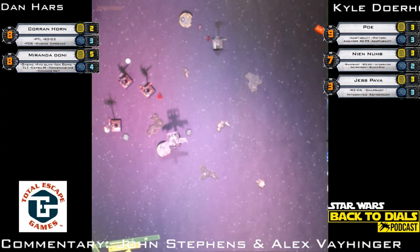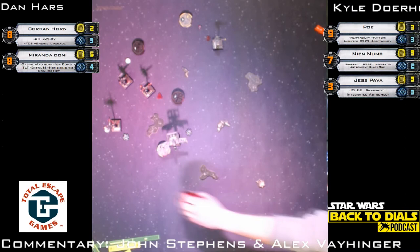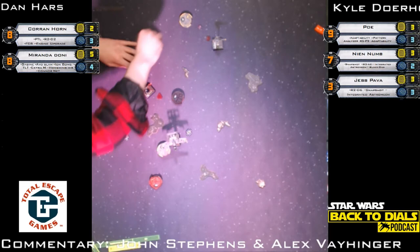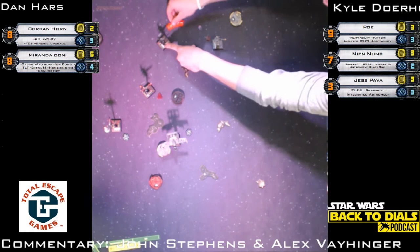Dials are down for Corran and Miranda, waiting on Kyle's dials. Where do you expect the X-Wings to go? I really expect Jess to do a three-bank towards Corran. Nien Nunb might try a one-bank — he's wearing a stress now and would be lucky to get a range three on Corran. Poe I expect probably a three-turn. All dials are down — Jess Pava starts off moving four forward. It's an aggressive move — if Corran did anything to turn to the right, that boost will fix it.